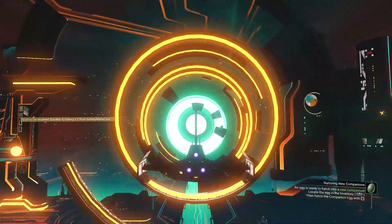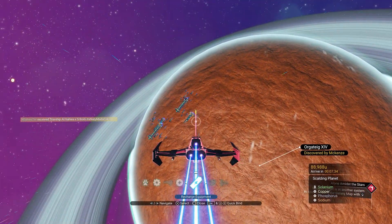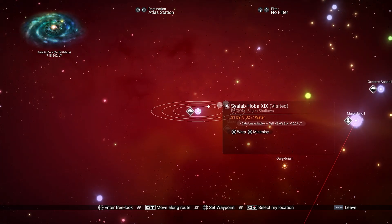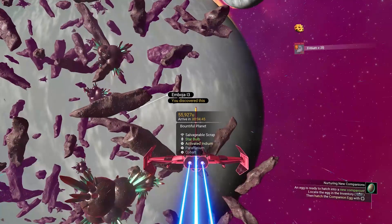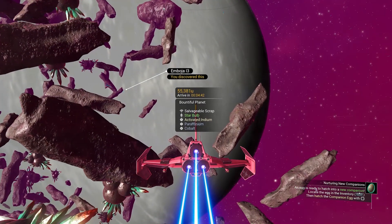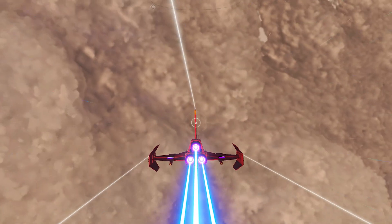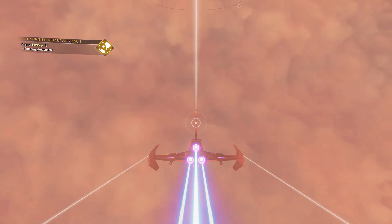Now that we have all this, let us travel to a blue star. Once arrived at the system, you will have to look for a planet that has activated indium. These planets are constantly plagued with heavy storms, so I would advise finding a lush planet so that you have some respite between the storms. Hazardous planets work just as fine, but even out of storms they will still drain your hazard protection and be more stressful on your life support.